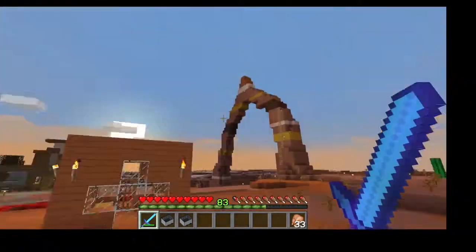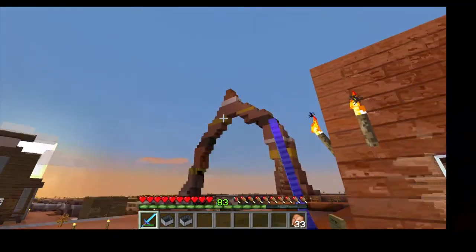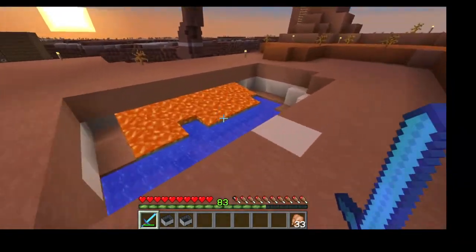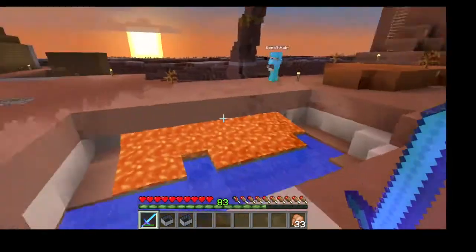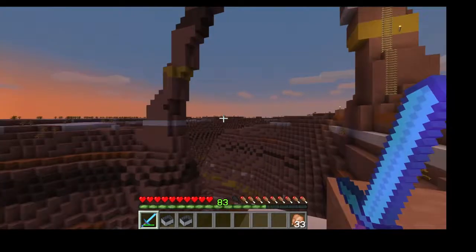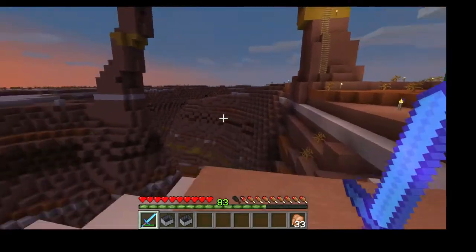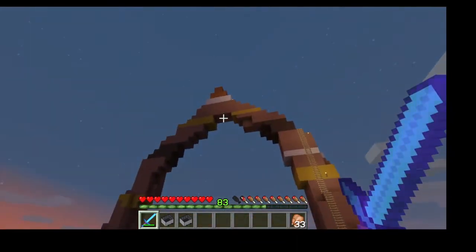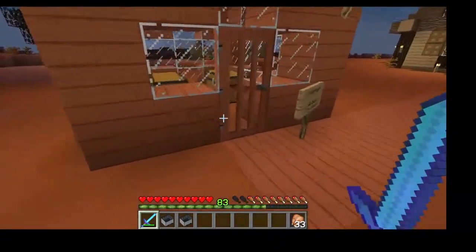Jeremy admires an arch Sean built over the entrance, but Sean isn't fully happy with it yet — it doesn't look natural enough, too blocky. He wants to smooth it out so it looks like it's worn away organically. The colors on each side do match, which was intentional.